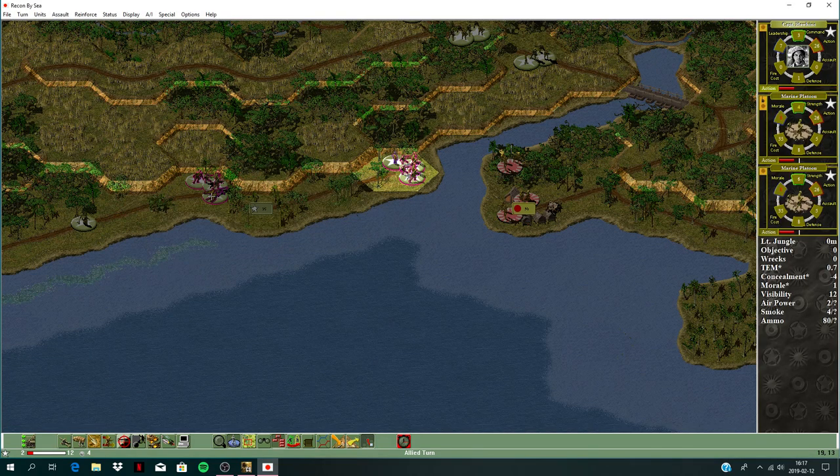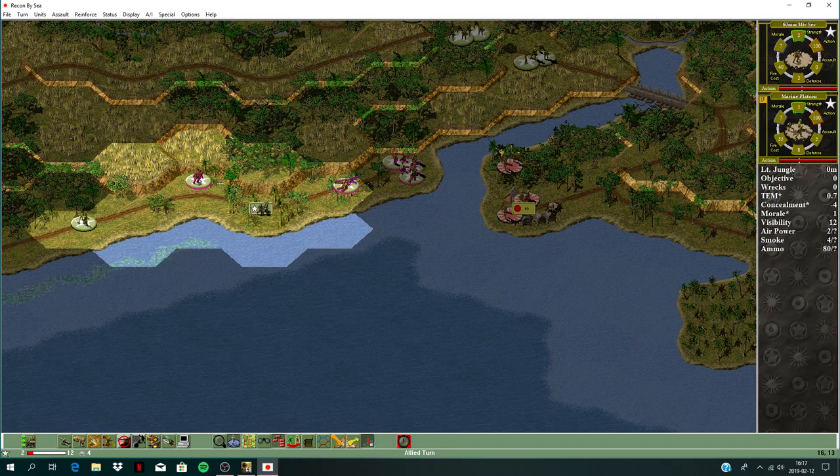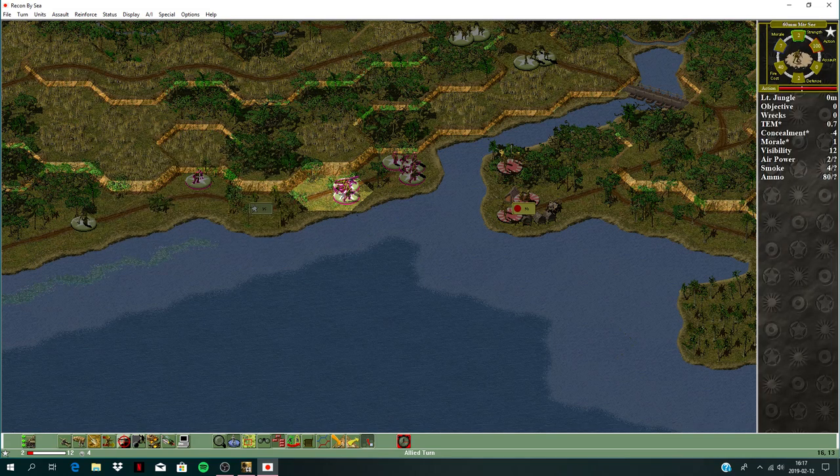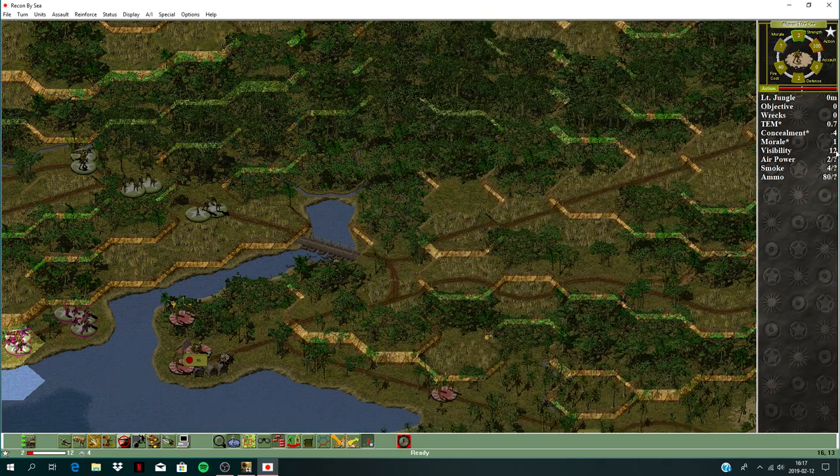Let's move the commander in and get this machine gun up. This mortar has firepower 6 — pretty good. I'll leave it there and plot some strikes, then charge this bridge.